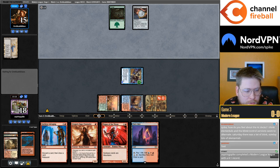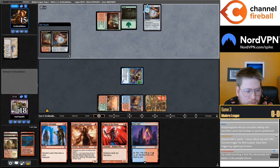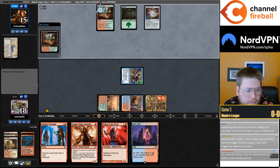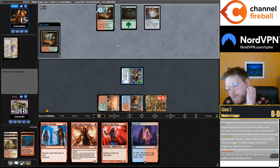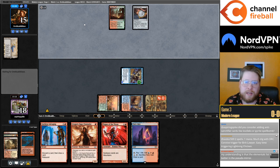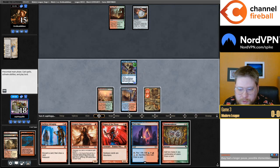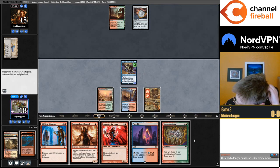What about the four-color decks? The Elementals, the blink controls seem to alternate. Yeah, I don't think there's really a big difference — you either play Risen Reef or you don't. Some people like Risen Reef in the flex spot and some people don't.